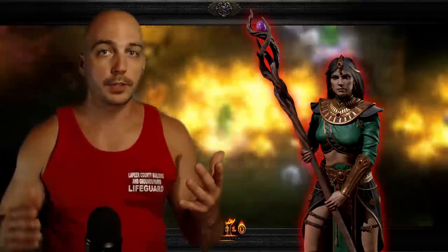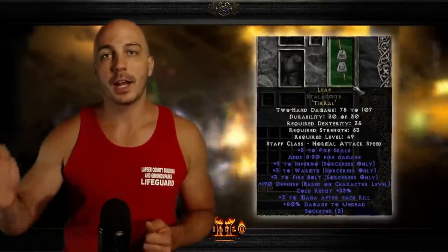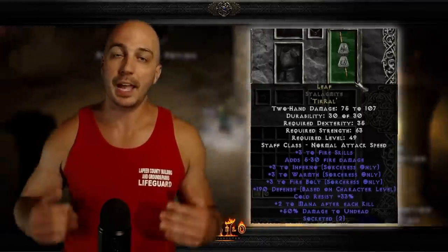A lot of people do know about this — you slap that on your fire sorceress, maybe get even more fire skills, and absolutely wreck through Normal and Nightmare. But what a lot of people might overlook is that you can actually use those plus three to fire skills on any character. Examples of this are the Fire Druid, one of the most powerful characters early on in Normal, and the Fire Trap Assassin, which absolutely wrecks all the way through Nightmare. Don't be afraid to throw this on your fire characters, whether sorceress or not, to boost their damage and fire skills.